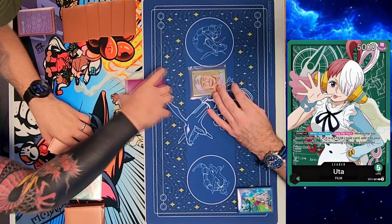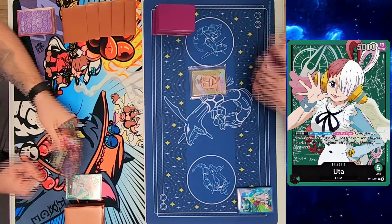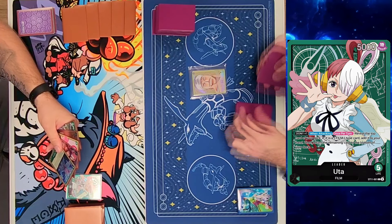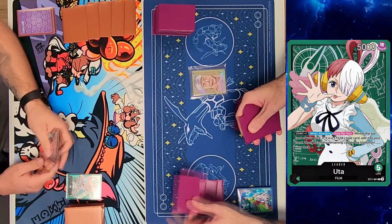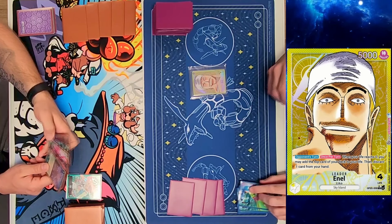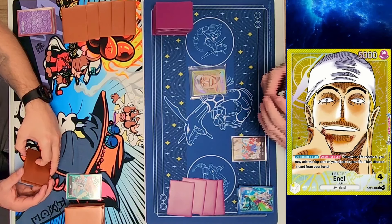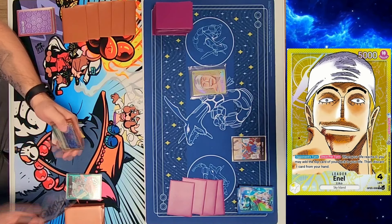Welcome back. This video is Anel versus Uta. I was playing Anel and had not encountered the Uta deck yet or seen anybody play it. A lot of what happens was definitely a surprise for me. He won the dice roll and chose to go second. I was going first, flip to dawn, and you do not draw on your first hand, so I just pass.